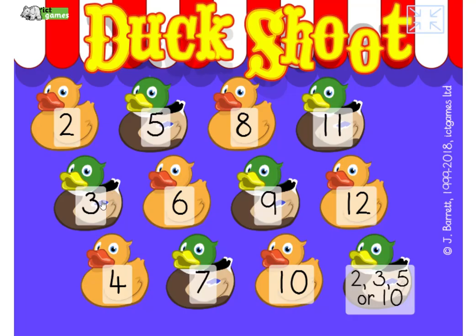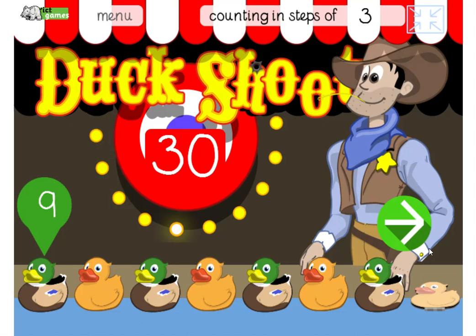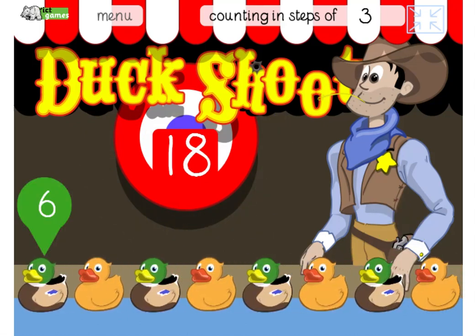Right, let's do some counting in threes. We're at nine and we're looking for 30. I'll do the first couple with you: nine, 12, 15, 18, 21, 24, 27, 30. I'm going to turn my sound down a little bit. Starting at six: six, nine, 12, 15, 18. Lovely mistake — we corrected it.